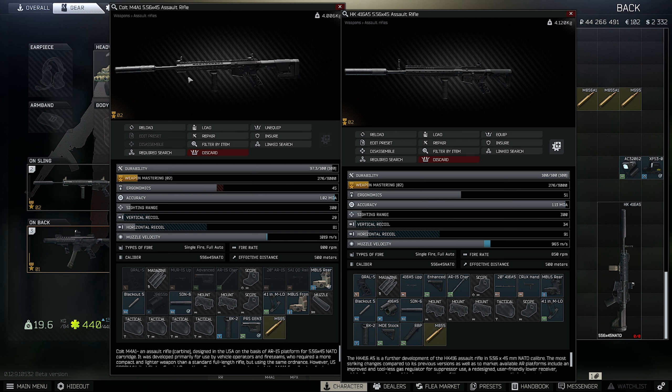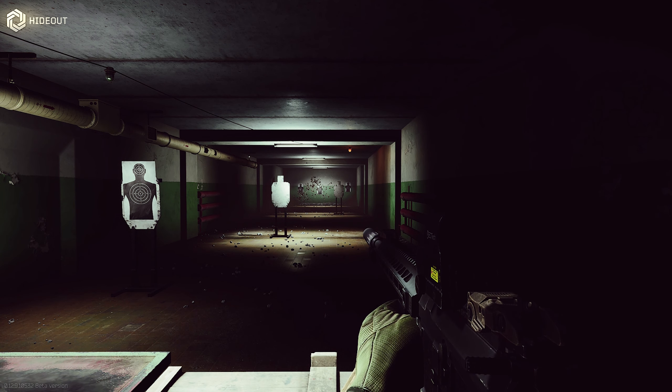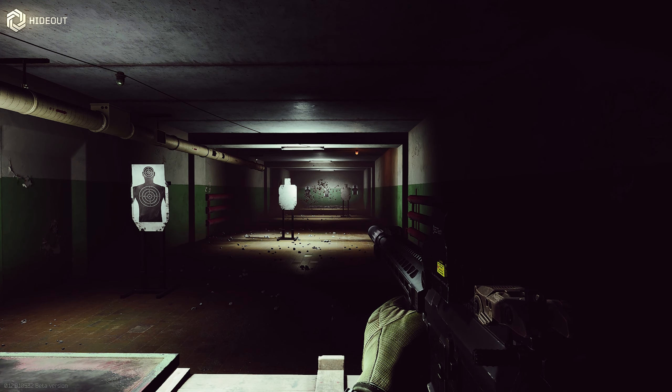The M4 has only 45 ergonomics — you can change the grip or stock to gain a little more, but you'll lose recoil. Furthermore, the HK-416 has 50 more rounds per minute compared to the M4, and more ergonomics, but a little more recoil. I like the 416 because of the higher fire rate. So what we're going to do now is a side-by-side comparison with the M4 and the 416, with no recoil control and then with recoil control.